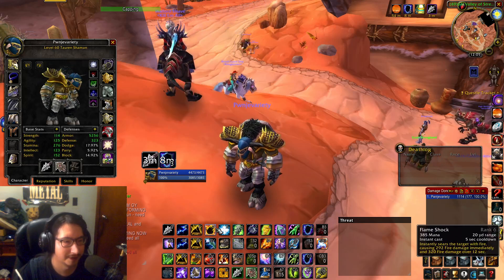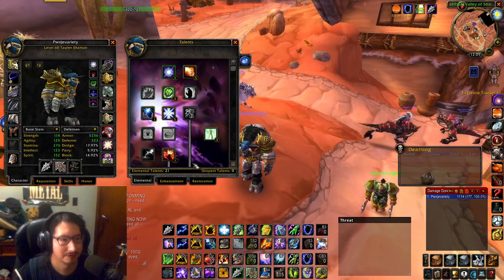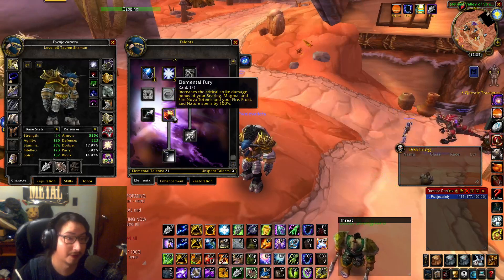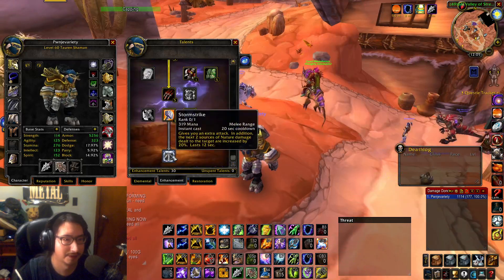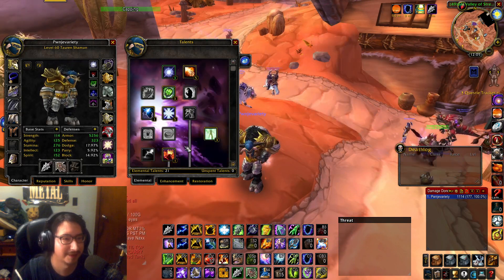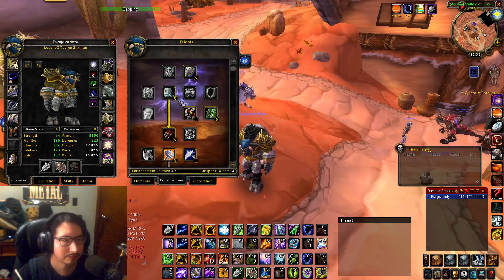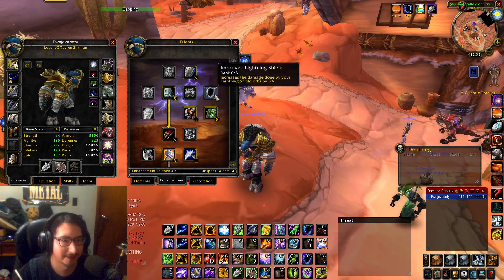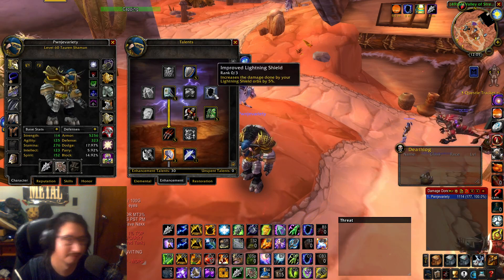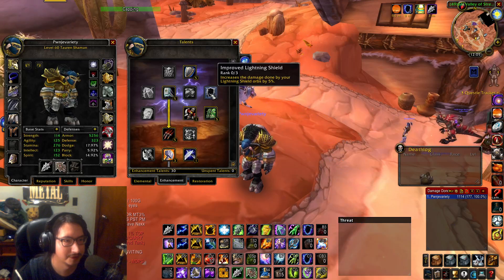Obviously we don't have Storm Strike or Lava Lash. I'm even rocking the Elemental Fury build where I don't have Storm Strike — that I mentioned before. It's definitely a thing, it's been a thing way before SoD. On this build I don't take Lightning Shield talents because there are no runes that make it super OP, so it's not worth putting talent points in there.